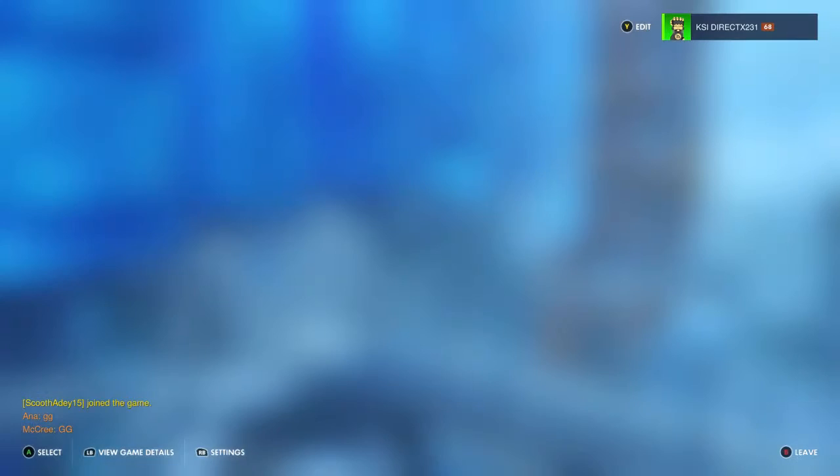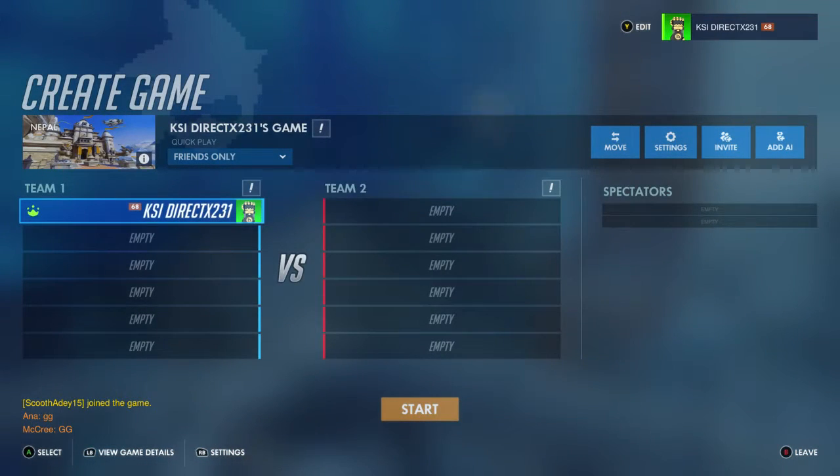Over on the side where it says 'Create Game' — here, this is what the custom game mode was before, and now it's this. So now you can set it up the way you want. Let's go ahead and do the basics. Let's go to Settings.